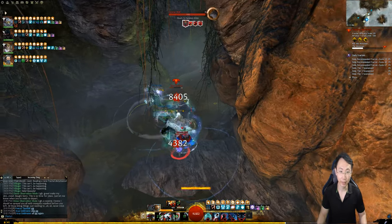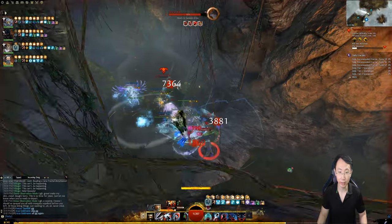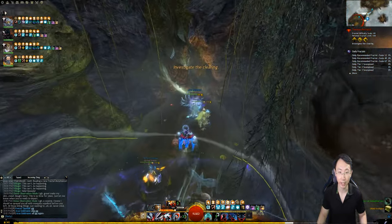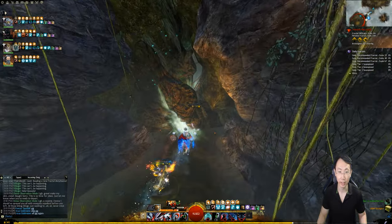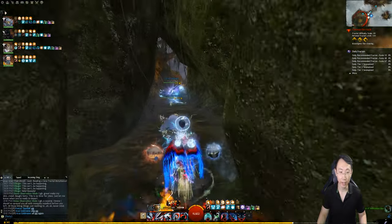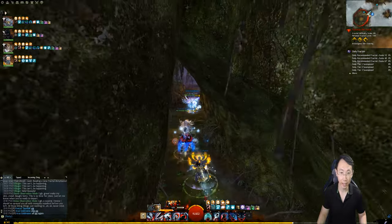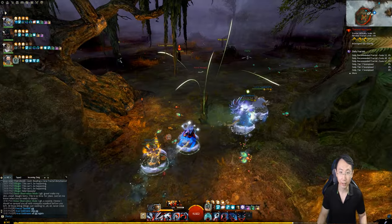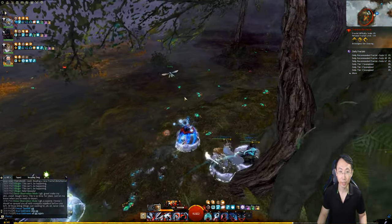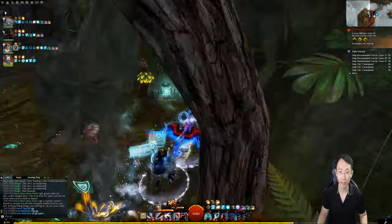Just burst them down and wolves will appear, and you just cleave them down. Nothing to it right here. Just try to break his break bar whenever he has it up. The break bar is green, and you just use your CC skills to break it. And then we're going to run through here and you see a firefly — it's going to hit this little thing to tell you that you're going to have to kill all of these things when there is a wisp cleft that is up.